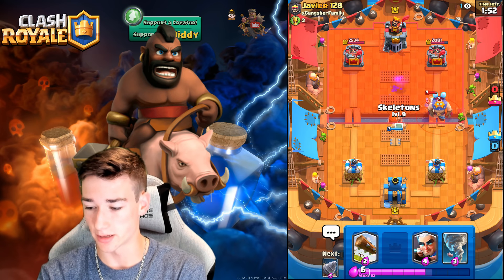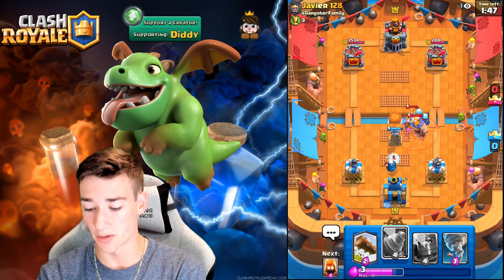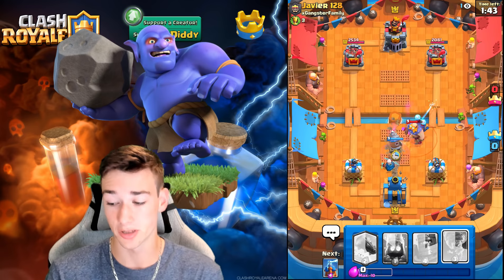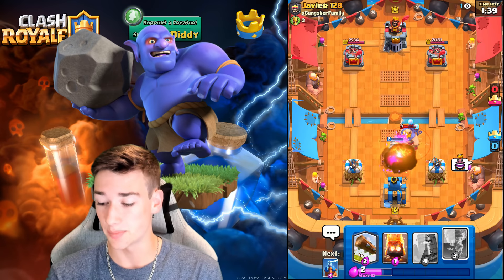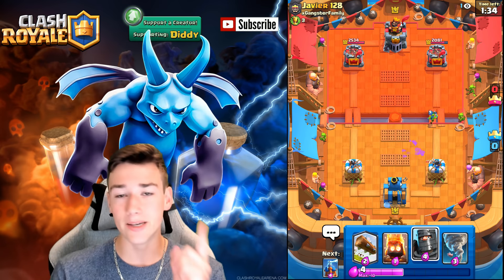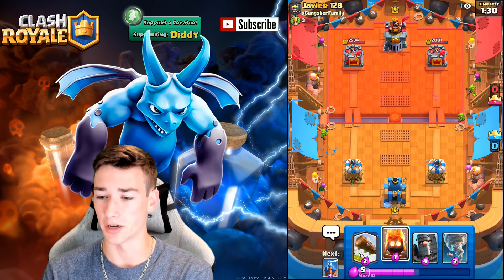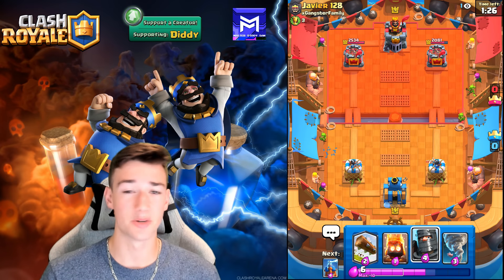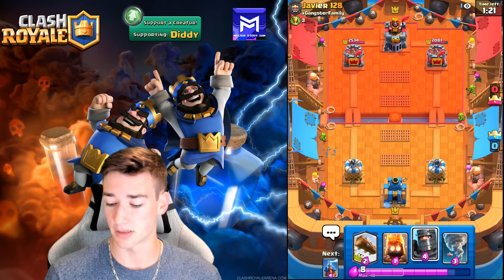It is Electro Giant — not something you generally want to see. Let's go for a Magic Archer — we do have the Tornado. This is going to be really interesting. We've got to try and kill this Prince. The Prince goes down, which is big. Electro Giant is going to get taken down here pretty nicely by both towers and the Goblins, so that's honestly not the worst thing in the world. Now that we know what he's got, we're going to be in a better position. He's got the Baby Dragon to remember, and he's got a lot of answers to our Goblin Drill — that being the Dark Prince.